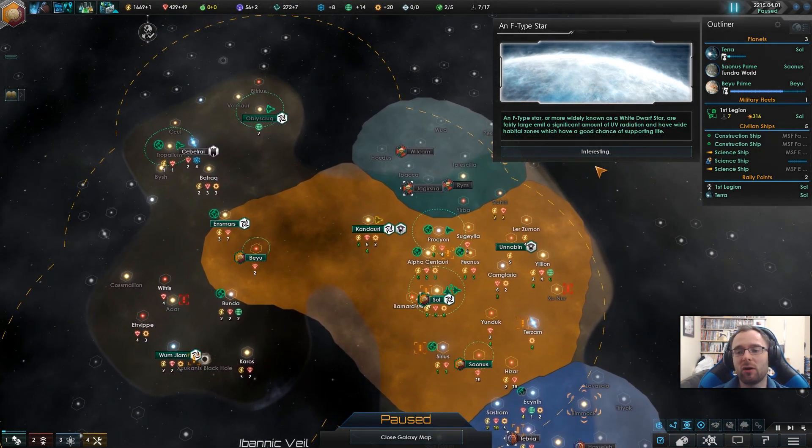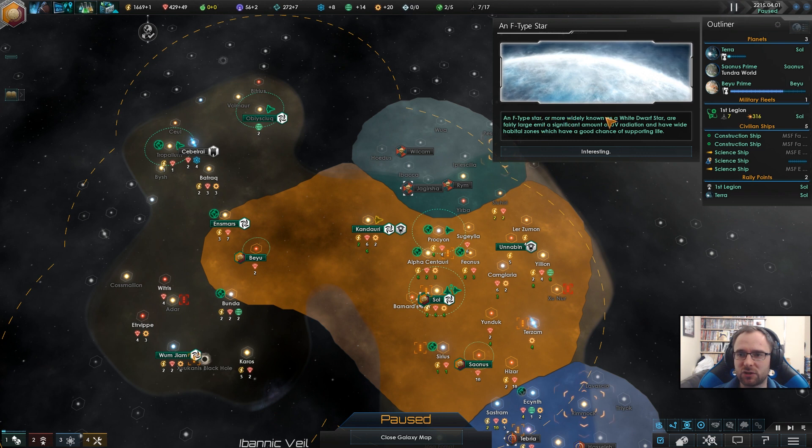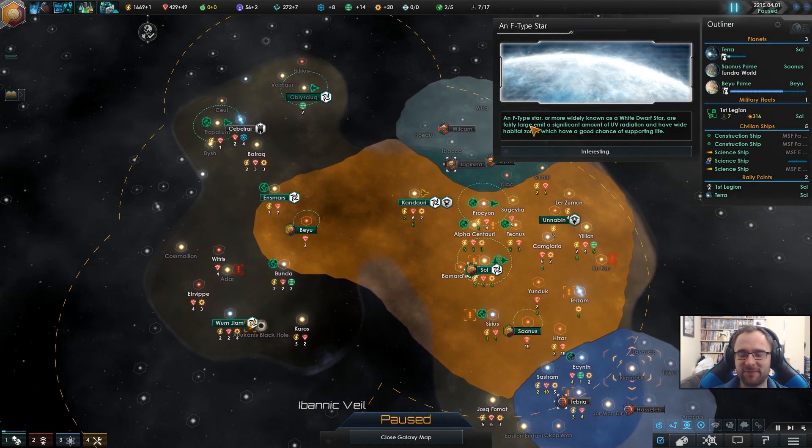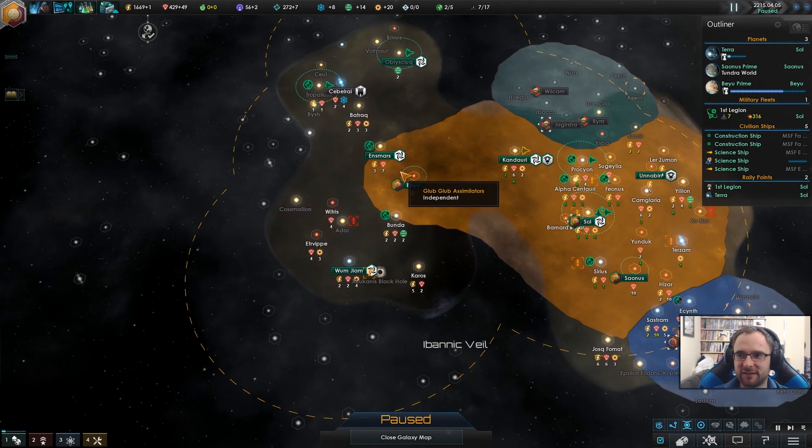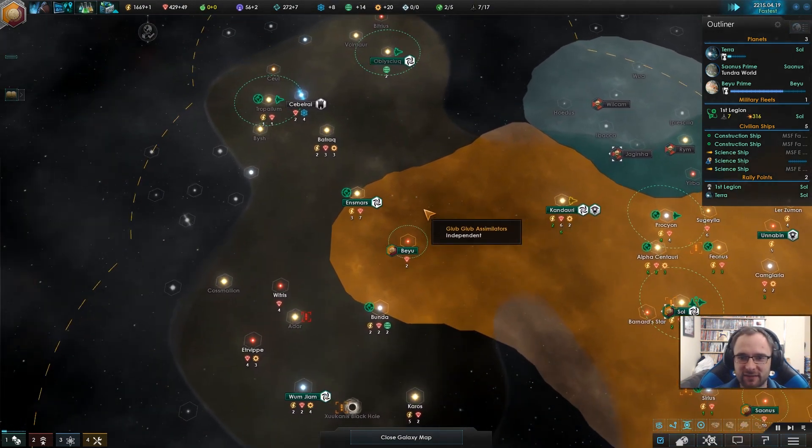F-type star, more widely known as a white dwarf star, are fairly large and emit a significant amount of UV radiation and have wide habitable zones which have a good chance of supporting life. I know I'm kind of going in there and there, but as soon as I get thrown off by like a missing word or something I lose track of everything. I'm easily thrown off my game — you might have noticed.